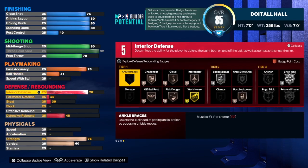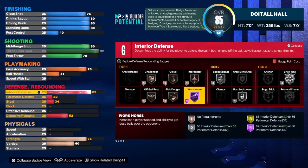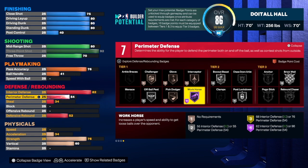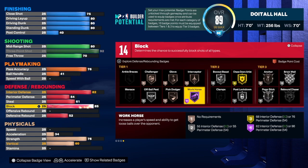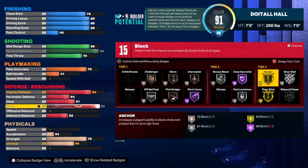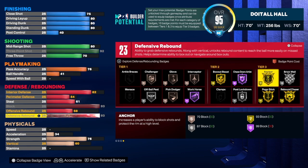For defense on this build, we took interior defense to an 82 — anytime you can get Hall of Fame workhorse, you're doing pretty well, and that badge helps a lot. For perimeter defense we're going to 54, which gives us some good perimeter defense for a build like this — we don't get clamps but we do get the move left-to-right badge. For steal we're going to 61 because we get a badge there. For the block, I wanted this build to have a 93 block — even with short arms, I still want you to have that blocking ability.